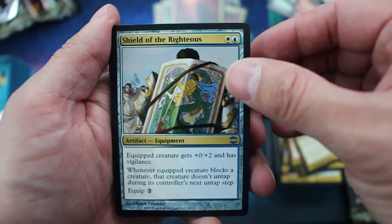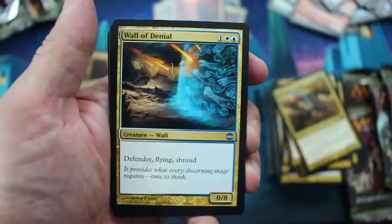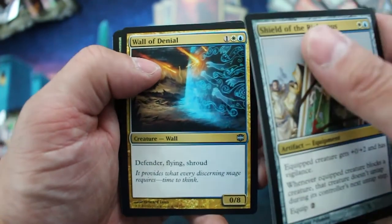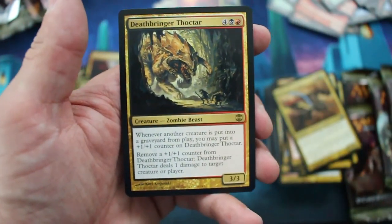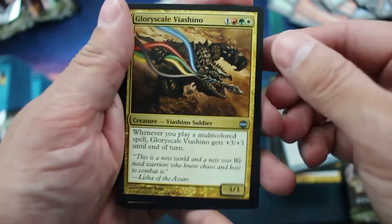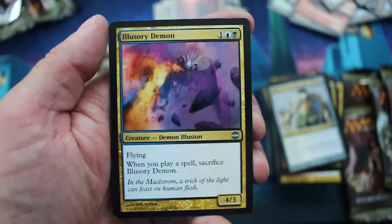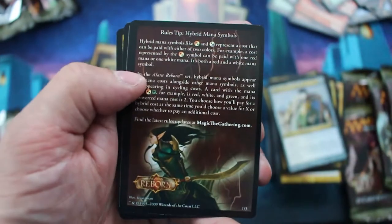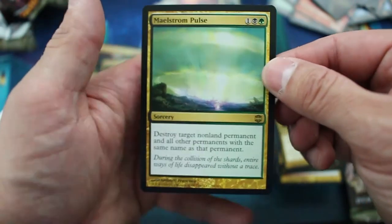Shield of the Righteous. Mage Slayer — still love that art. Wall of Denial. And Deathbringer Thoctar is the rare. Glory Scale of Vashino. Dragon Appeasement. Illusionary Demon. And the rare is — Booyah! — Maelstrom Pulse!